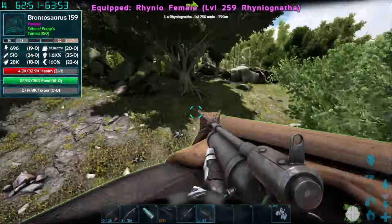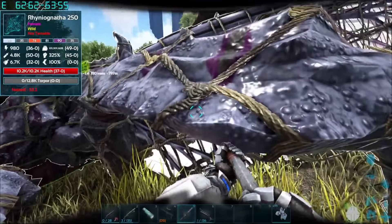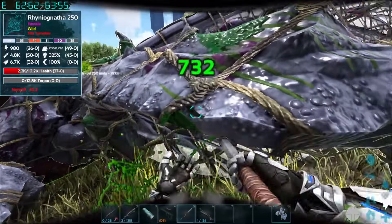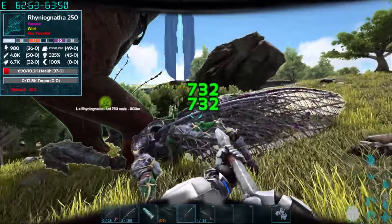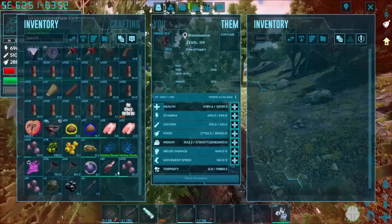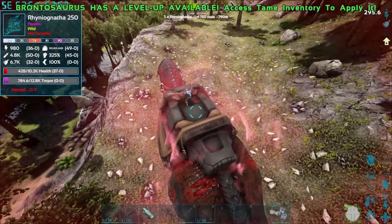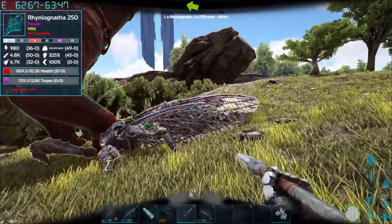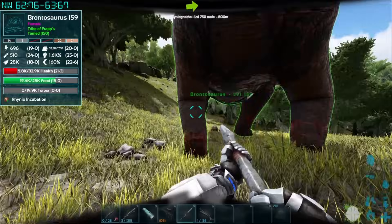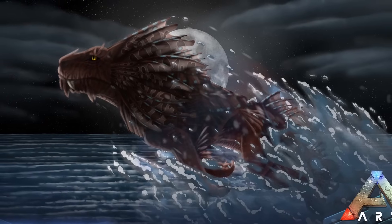Then get a Bronto — or any large creature, though the Bronto is advised — along with all the required items shown on screen for 100% effectiveness. You'll really want a net gun to net it, then damage it down to as low health as possible. I'm using the Awesome Spyglass mod here, but that isn't on ASA yet, so you can use the magnifying glass to check its health instead. After that, feed the pheromone into your Bronto, it will come out of the net, impregnate your dino, collapse, and your Rhynognatha baby will be born.